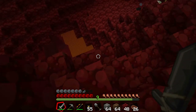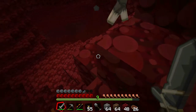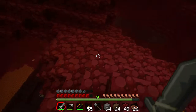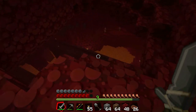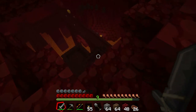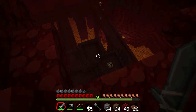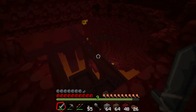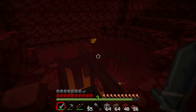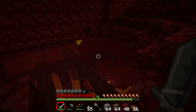Another fortress! Hello ghast! Ooh, a blaze spawner. I'd better get down there. Okay, I have to dig my way down. What is the safest way? I could just jump down and then run up to the blaze spawner. Oh, there's a blaze over there. I think I want to work my way around to that part of the nether fortress if I can, and go safely down that way.